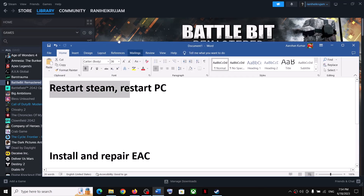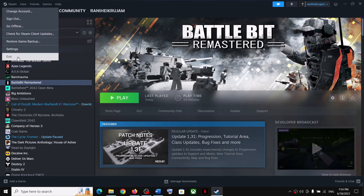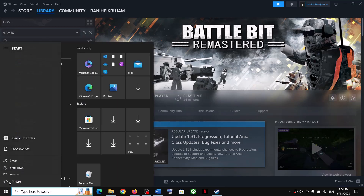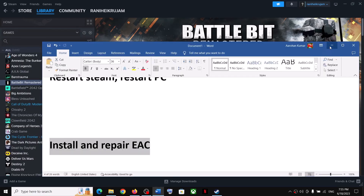First of all, try to restart Steam. After you restart Steam, login and then launch the game and check. If you are still facing the problem, restart your computer once. After the system restart, launch the game. The next step is to install and repair Easy Anti-Cheat.